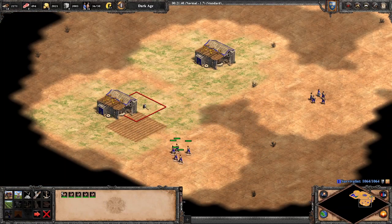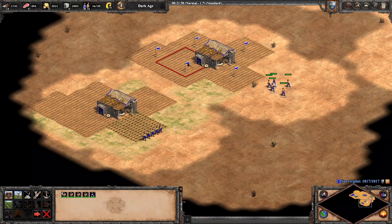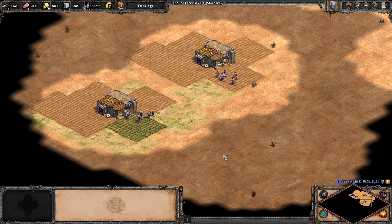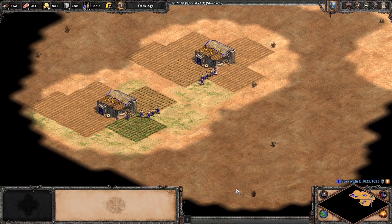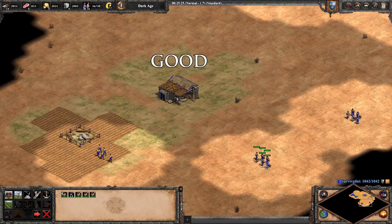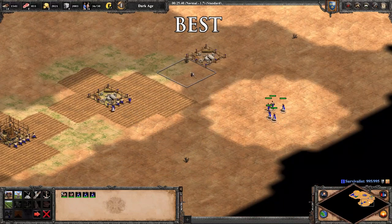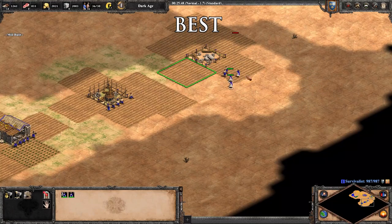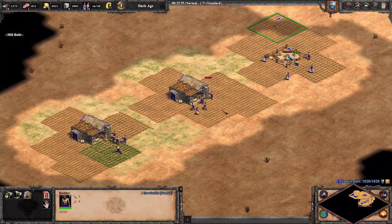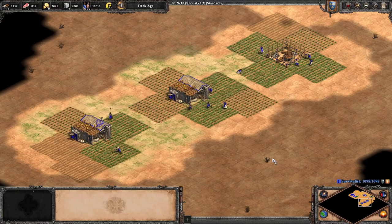When placing farms around your town center or mill, you can shift-queue to place multiple farms quickly, but you should right-click a central farm so that the villagers will all go to separate farms after they finish building the initial farm. If you don't do this, all of the villagers will build each farm together in the order that you shift-queued the farms, which is significantly slower. If you can spare the time, individually sending each villager to different farms is even better. A similar idea applies when placing a new mill — place the mill, then shift-queue as many farms as you need, then right-click the mill. This is slightly better because farms take less time to build than mills, so villagers are being inefficient for less time.